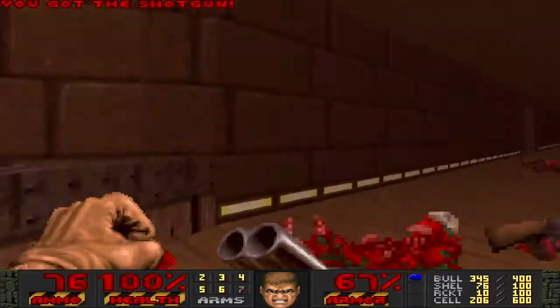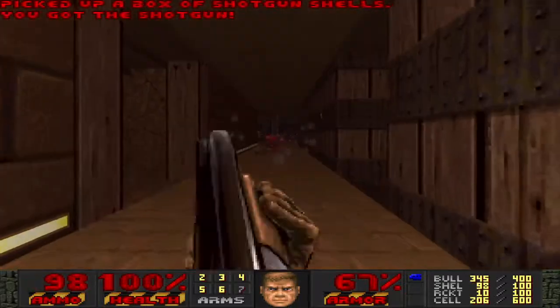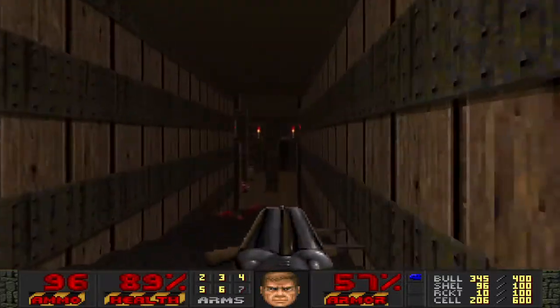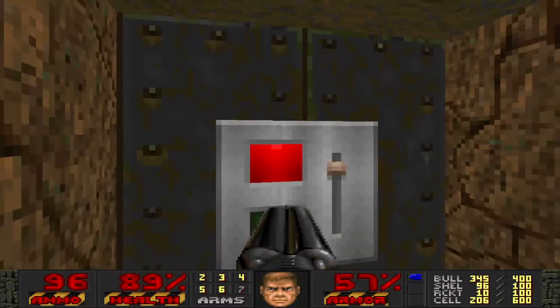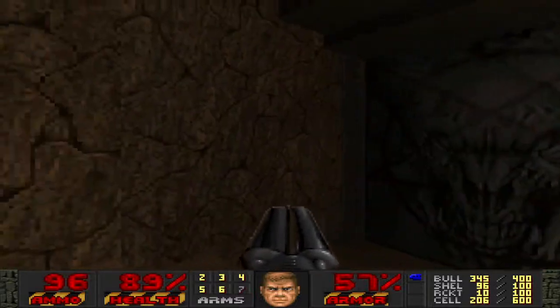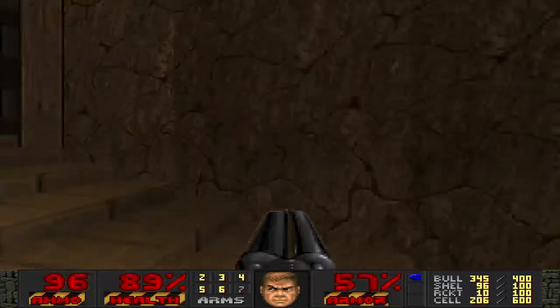So yeah, we got the long process of shooting each of these Mancubus enemies in the corner. Actually, there is one little thing I just remembered — I think there's a wall you can walk through here. This is only in the trilogy version. I just threw this in in case somebody was playing the map monsterless, so you can just walk through here and flip that switch.